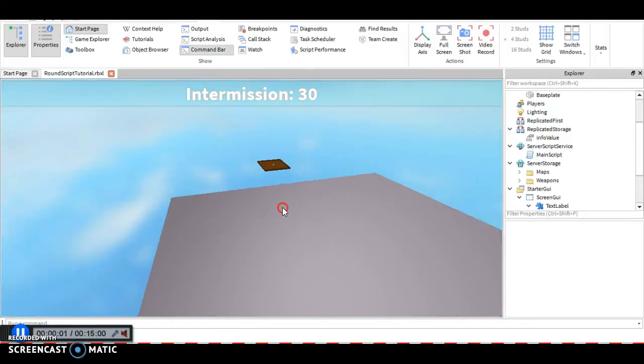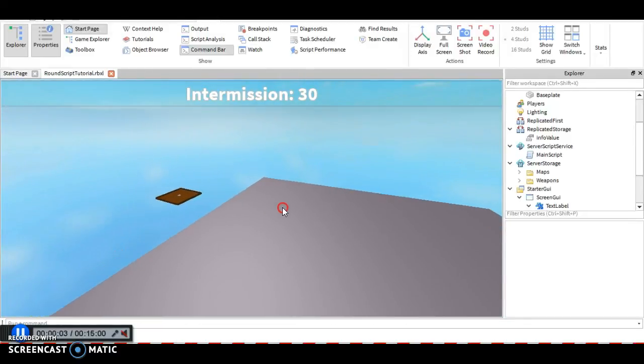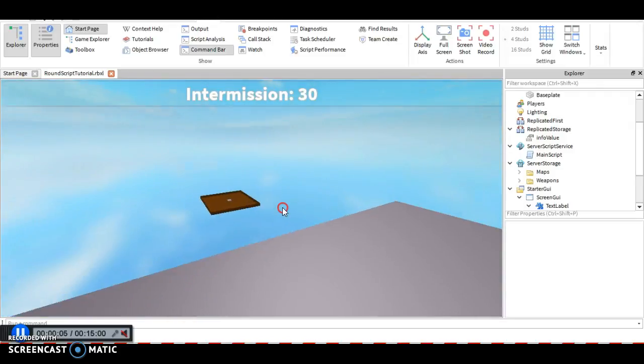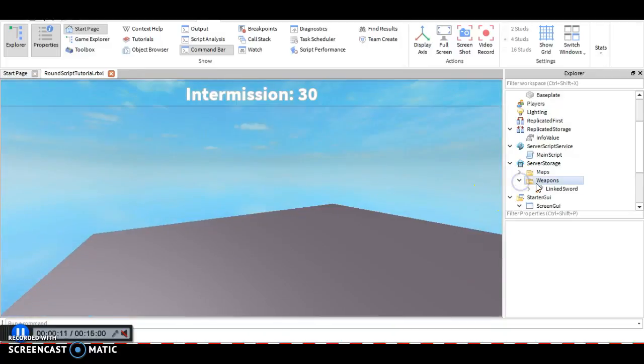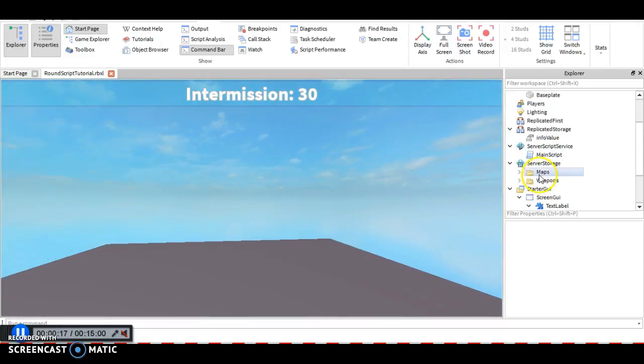Hello guys, I'm back. It's Kraminox with episode 2 on how to make a round script. I did organize my stuff — I put my maps into the maps folder, then I got a blinked sword and put it inside the weapons folder. I still have the lobby inside its place and everything else is fine. Now let's get started.